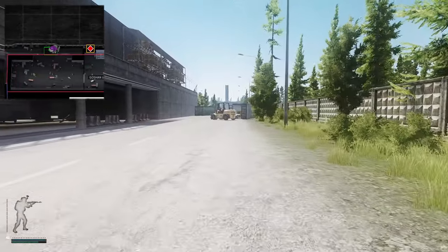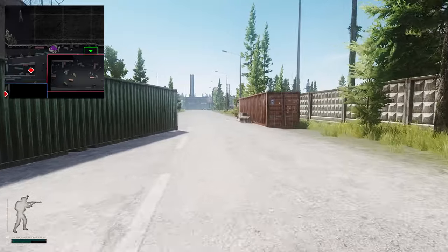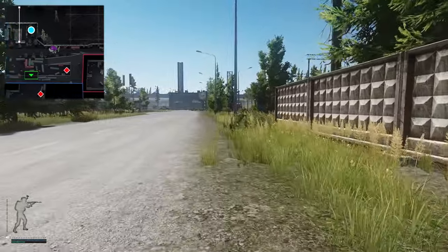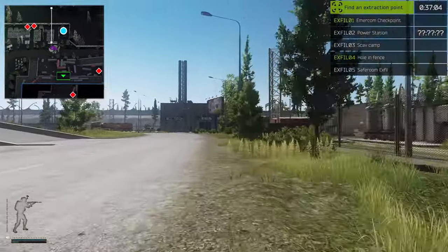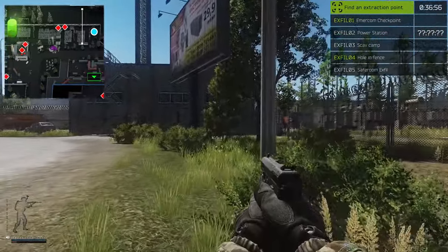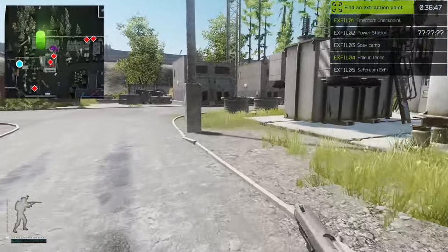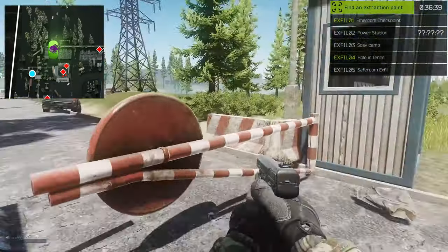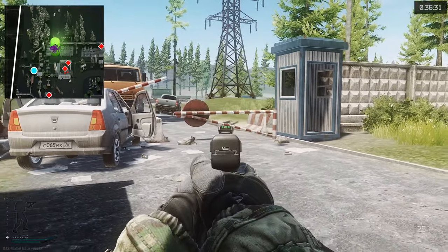The next extract we're going to hit up is Power Station. This is the only PMC-only extract on Interchange, and it is also going to cost you — it's also RNG, so sometimes it might be up and sometimes it might not. You can tell if the extract is up if there's a vehicle there. You can also tell on the map: if someone's already extracted the text saying 'Power Station' will go red, or if the extract isn't up it will also go red. The SUV would be sitting right here if the extract was up.